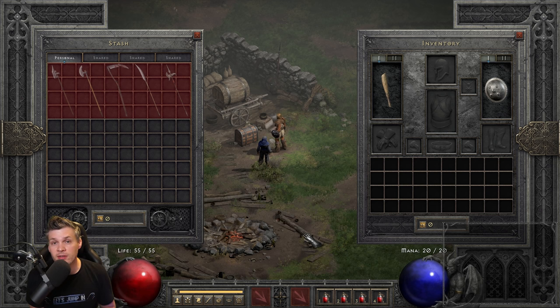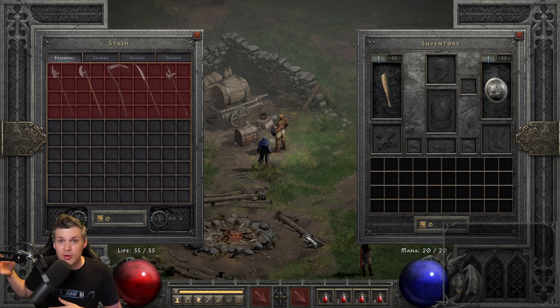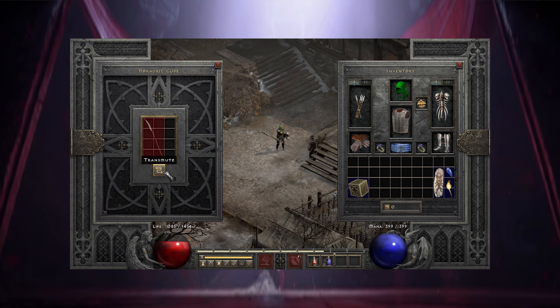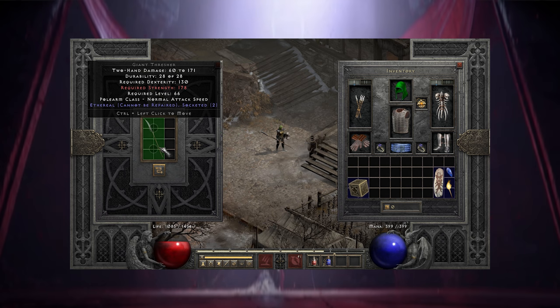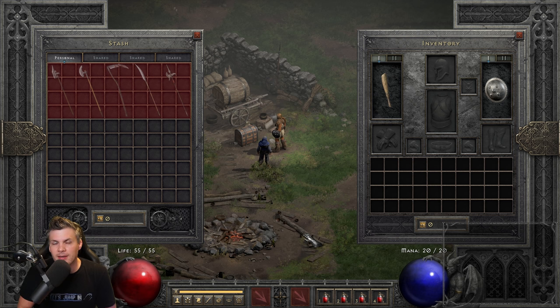So if you have a plain ethereal Thresher and use the Larzek quest, it'll give you five open sockets. A plain ethereal Giant Thresher will give you six, because that's its maximum. The Horadric Cube recipe does not work on superior bases — only plain bases. The advantage of the Horadric Cube recipe is it rolls a varying number from one to the maximum sockets, so you could roll one through six on a Giant Thresher with equal chance, whereas Larzek always gives you the guaranteed maximum.